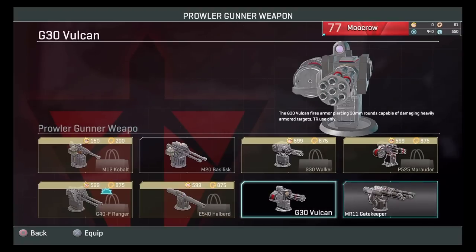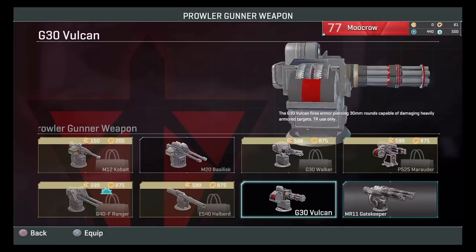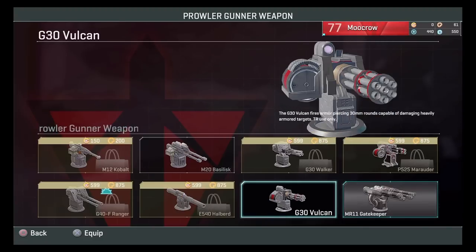The Vulcan is amazing. You'll be using it for the Bruce Lee build. It's very, very powerful. And if you're going to kill infantry with it, go into third person because it's easier to hit them than using the reticle.